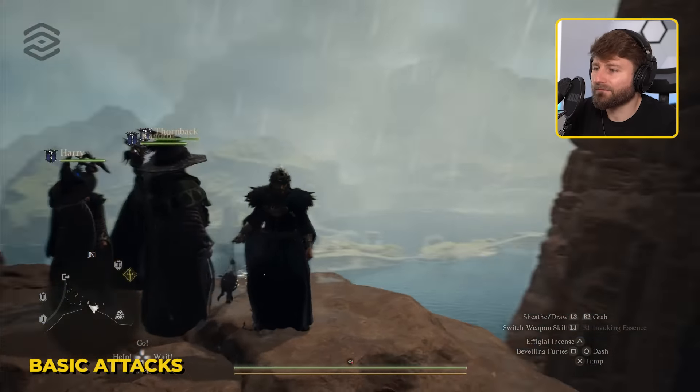Your triangle button isn't a heavy attack — it is an effigy incense. This is the bread and butter of this class. You're going to summon a clone. Its health is based on your magic, so the higher your magic, the more health it will have. The strength applies to how much it's going to draw enemies to it — so the higher your strength, the more enemies are going to come towards your clone. You want both high, obviously, but really I've never had a problem attracting enemies. The only time you'll run into an issue is with ogres.